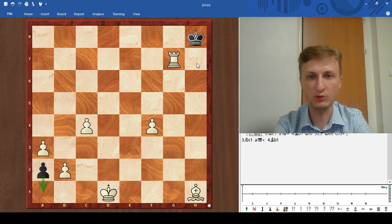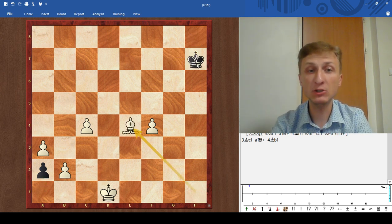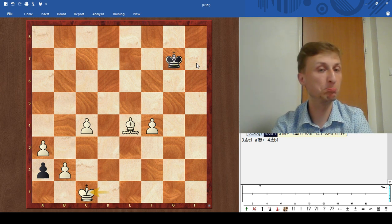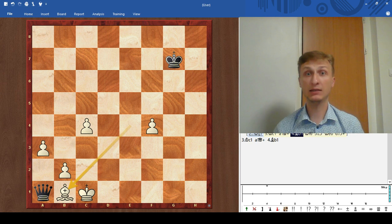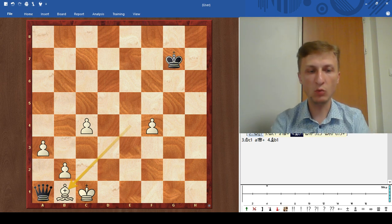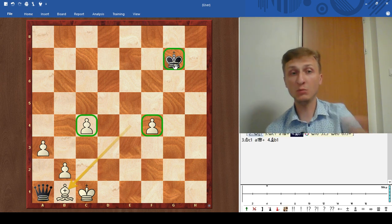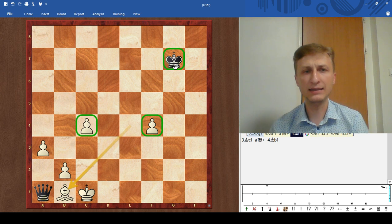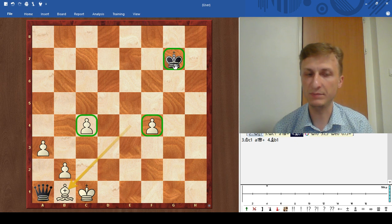You need the bishop on b1. How can you get the bishop there? Rook h7 check, king h7, bishop e4 check, king goes to g7, king c1, a1 queen, and bishop to b1. Take a look at what has happened — that queen has no moves. White has two pawns but black has the king. Normally, those pawns are not advanced enough to promote without the help of the bishop.